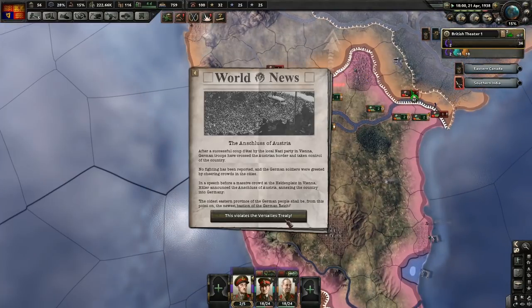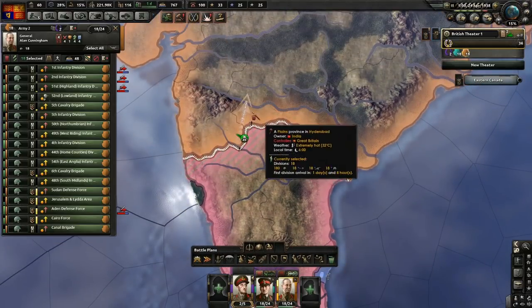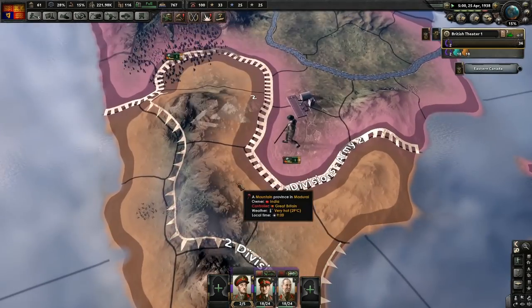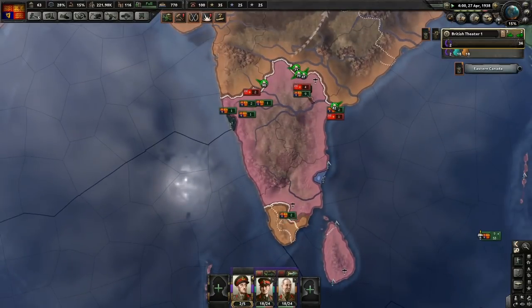We're doing pretty good. We are slightly short on guns. Austria has just been Anschlussed, so Germany is going to be dealing with Czechoslovakia very soon. And if you've seen last episode, the little Entente formed, so it could be about to get pretty messy.